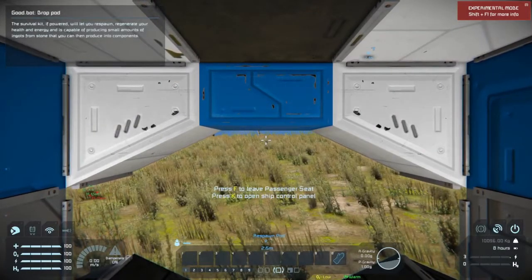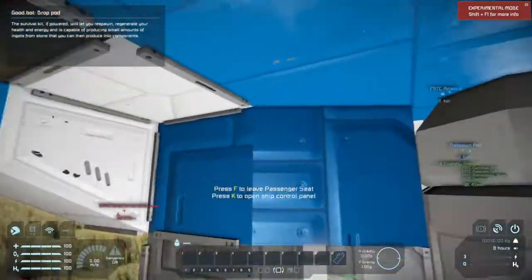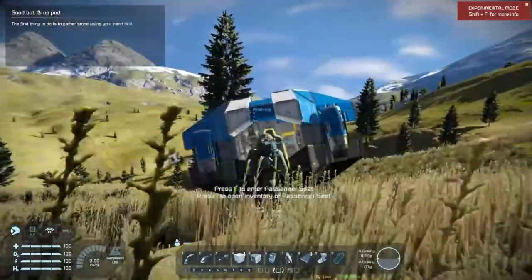Okay, so this is our drop pod. If you hold down ALT while you're inside the drop pod, you can actually look around and see what's around you while you're in your seat — in case some of you didn't know that. It's also one of the things you can do in most survival games.